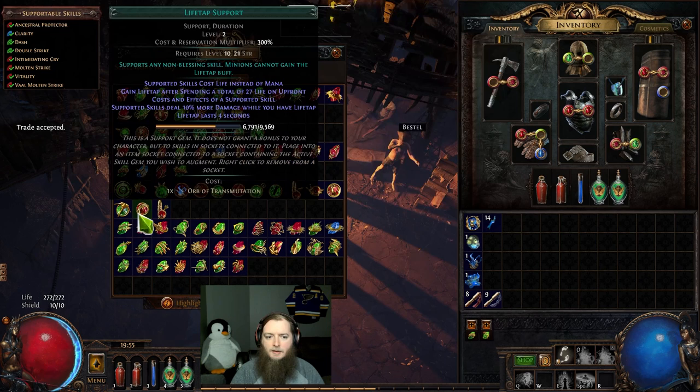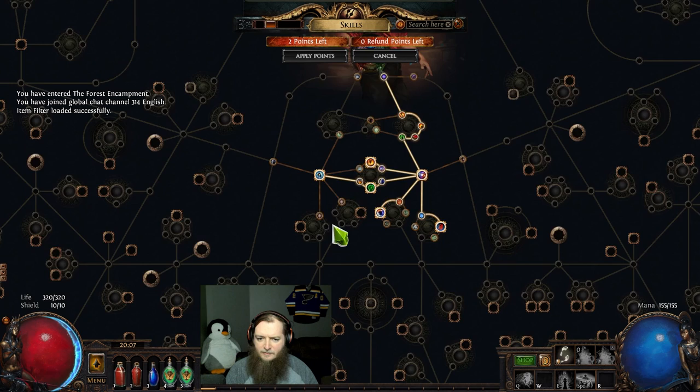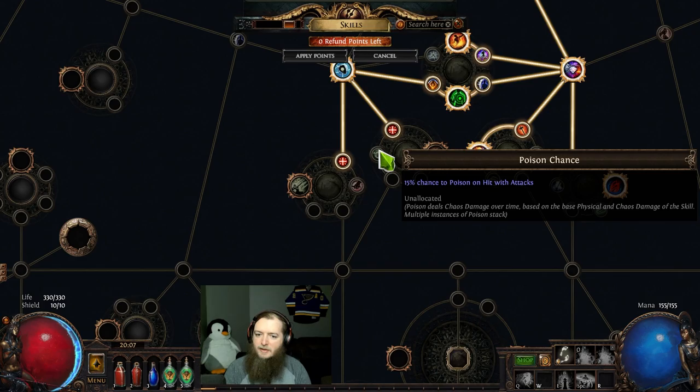I'll take Infused Flesh — I've never used that before. 18% of damage recouped as life seems good. So I definitely buy a Life Tap. See if I can make my axe three sockets. Nice early fire dot scepter. Two strength nodes — very nice. Two passives — let's see what we got here. Pierce two additional targets, physical damage with one-handed melee weapons, and we have Martial Experience — two-handed melee weapons, 15% poison chance.